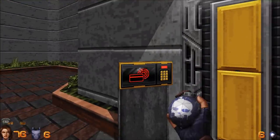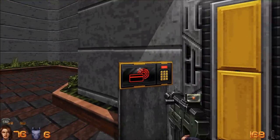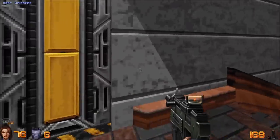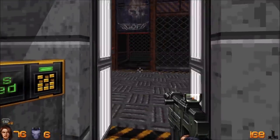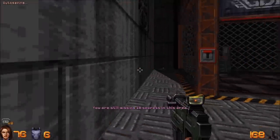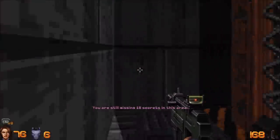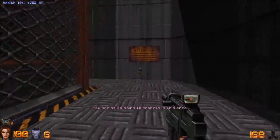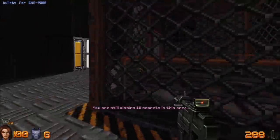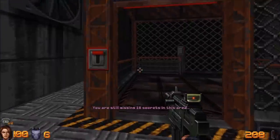Maybe dispenser? No — a lot of close quarters, no dispenser, nothing there. There's progress. Let me in. You're still missing 18 secrets in this area. 18 secrets — whoa! Attention, there's 18 secrets, Jesus. Okay, I guess we're going down though.